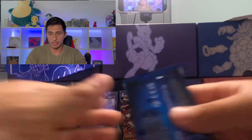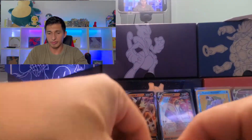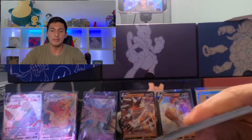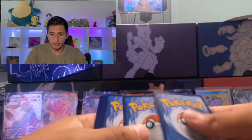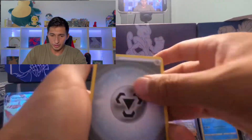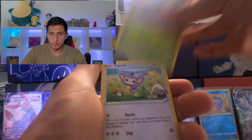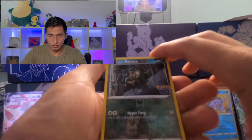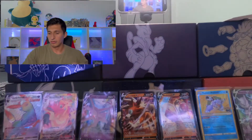Two more packs to go guys. Stick with me — we're almost done. You gotta stick around for that possible last pack magic. Green code card — here you go. Steel Energy, Charmeleon, Pupitar, Chansey, Magikarp, Pidgey, Bulbasaur, Aipom, Charmander. Reverse is that Rattata. And a Melmetal holo rare.